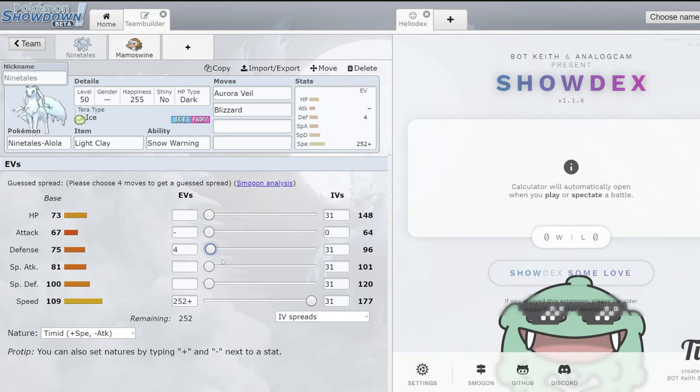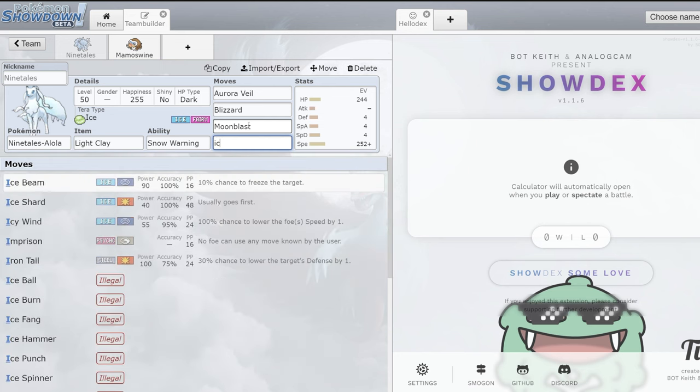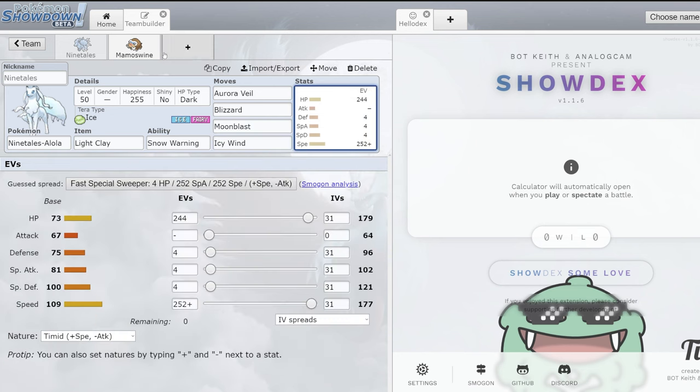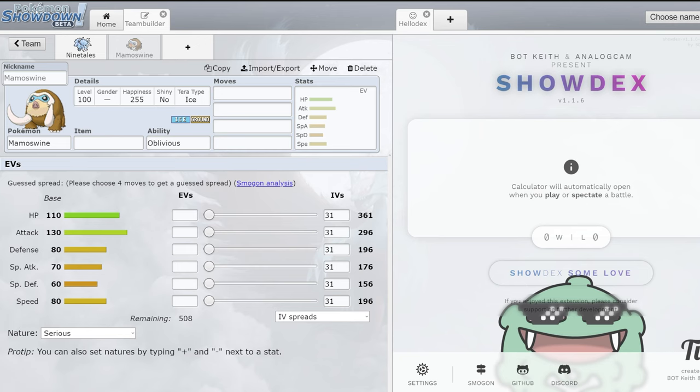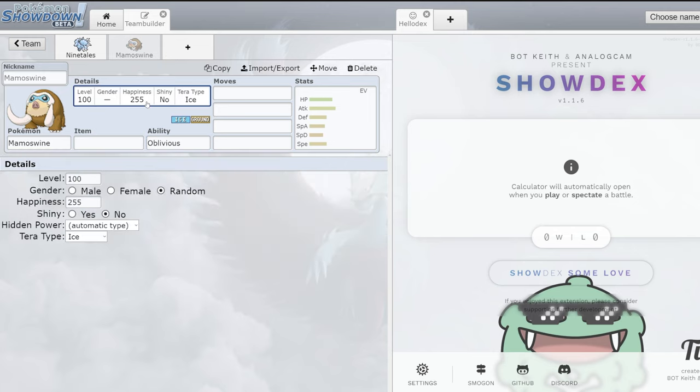You honestly probably don't even have to invest much into Ninetales' bulk — something simple like that and it's just really bulky. It gets up Aurora Veil and still does a lot of damage with Blizzard. It also has things like Moonblast, Dazzling Gleam, and you can run Icy Wind on it as well. Mamoswine's ability is probably always going to be Oblivious, making it immune to Intimidate, which is always really good.